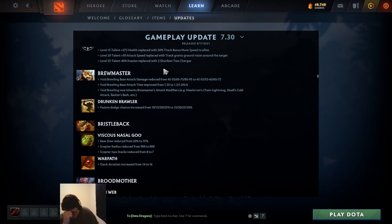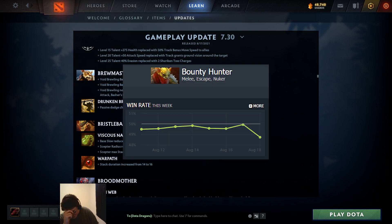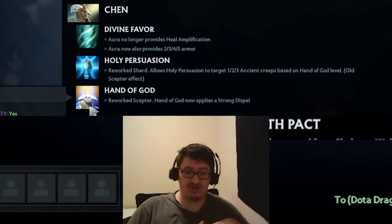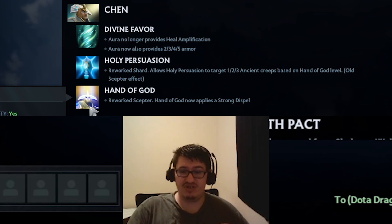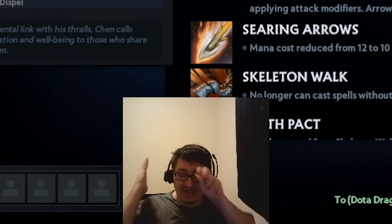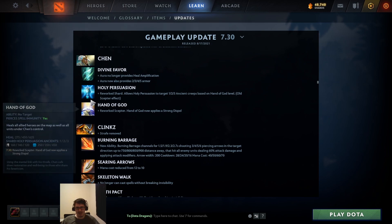Oh my god, they broke Bounty - they broke him! His passive actually does something useful, his shard now does something useful, and his scepter makes his ult do something useful. Chen actually has a purpose now - about time you gave Chen something he can do.